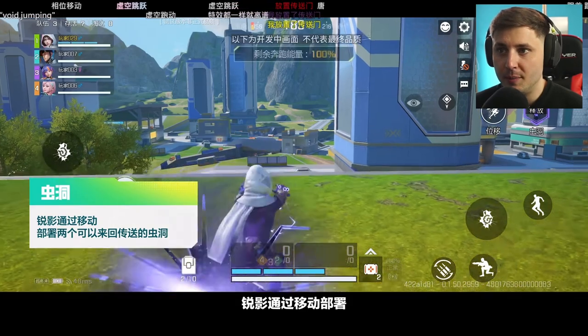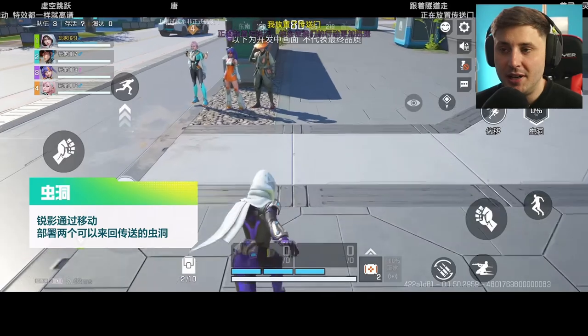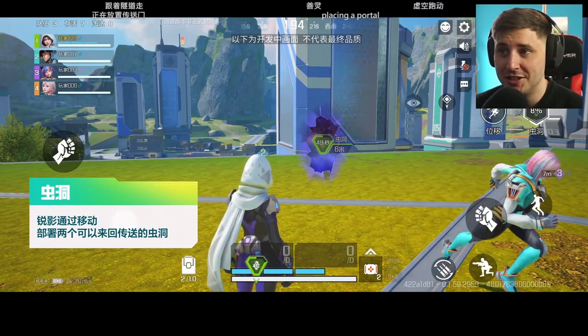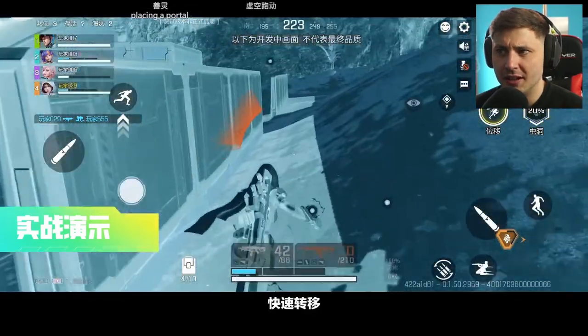And now we've got her ultimate ability, which is the portal as well. So she's got the exact same abilities as Wraith - you can go in and out the portal. The portal looks sick as well. It looks like it's going into some sort of galaxy, which looks insane. The range on it doesn't look like it goes that far.